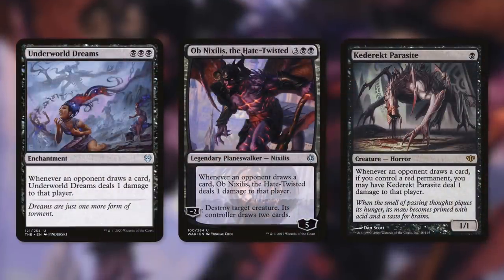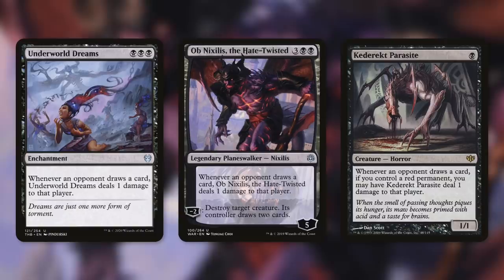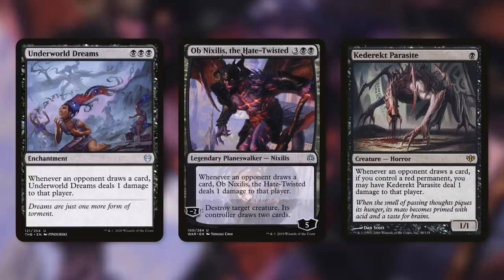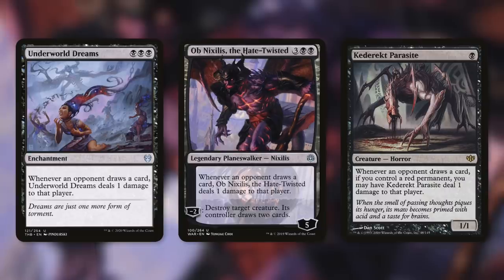Another way to take advantage of Elder Brain's attack trigger is with cards like Underworld Dreams, Ob Nixilis the Hate-Twisted, and Cataract Parasite. Underworld Dreams says whenever an opponent draws a card, it deals one damage to that player — and the others say essentially the same thing, though Catarcat Parasite requires a red permanent. So if a player has a full grip of seven cards and you swing at them with Elder Brain, they exile those seven cards, you get access to them, and when they draw their new seven cards with that wheel effect, they're getting pinged for seven damage. Nekusar would be proud.